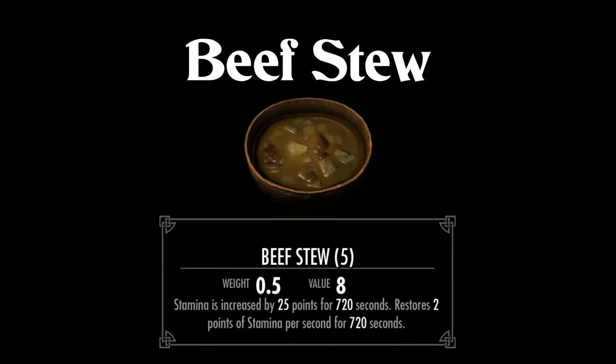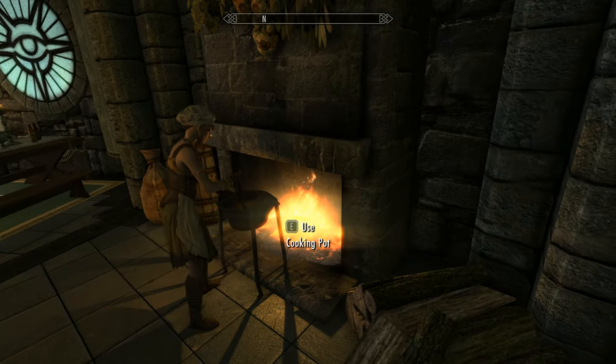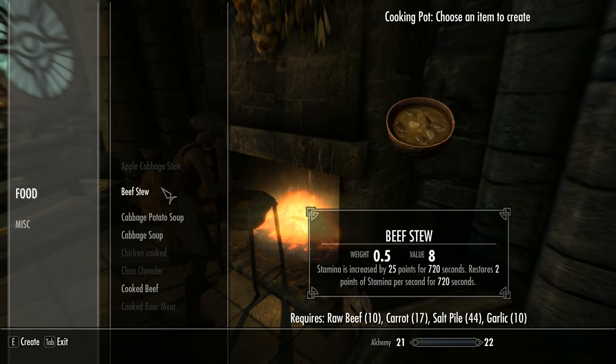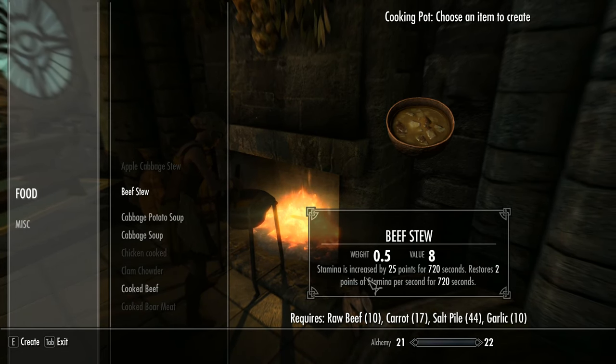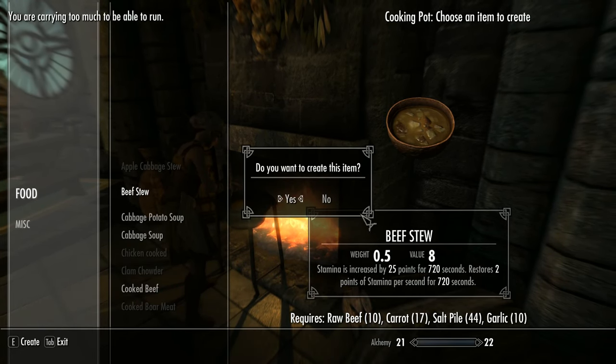The third in the group is a beef stew, which requires raw beef, carrots, salt pile and garlic. This gives you an increase in stamina by 25 for 720 seconds, and restores two stamina points per second for 720 seconds. All combat-based players can heavily benefit from these stews, giving you the ability of unlimited power attacks and shield bashes for 12 whole minutes. Archery-based players can also benefit from beef stew, vegetable soup and venison stew, as they will be able to zoom in and slow down time more frequently — if you have that perk — and will have extra time to aim their shots more precisely and more often.